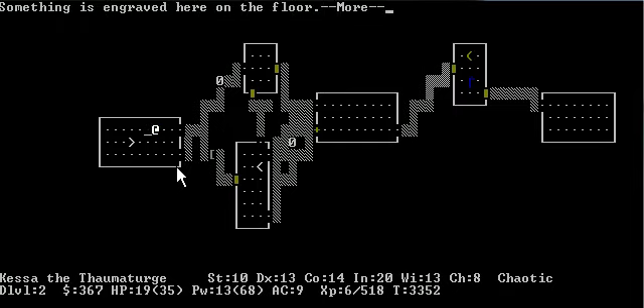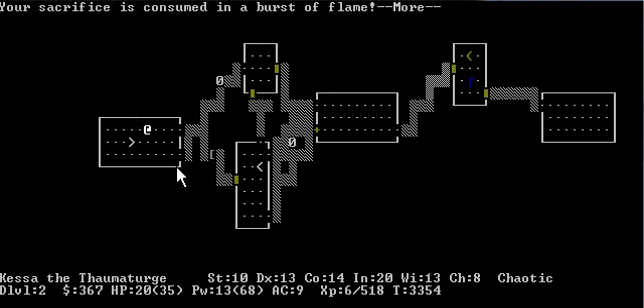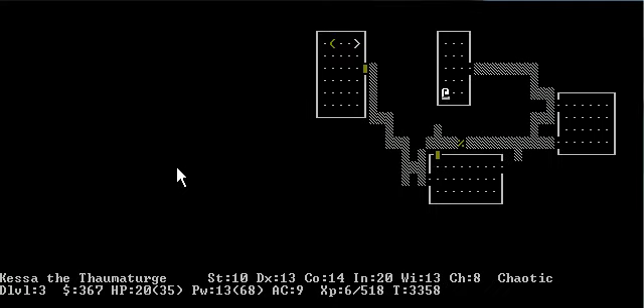Pick up ant corpse. Sacrifice ant corpse. I'm at 20 health — that's a lot better. Let's just go, because that's getting boring.